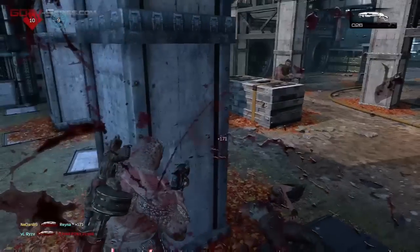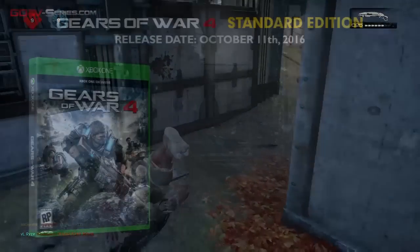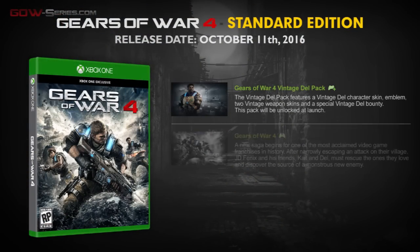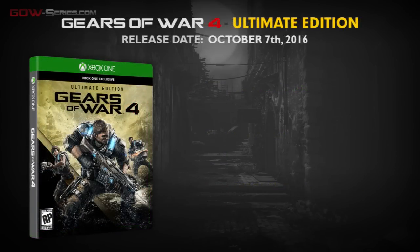Pre-orders for Gears of War 4 have officially begun. From the digital store you'll be able to choose between two versions: the base one containing only the game and Dell Vintage skin as a bonus, and a full version enriched with various add-ons called Gears of War 4 Ultimate Edition.